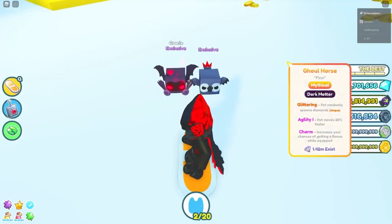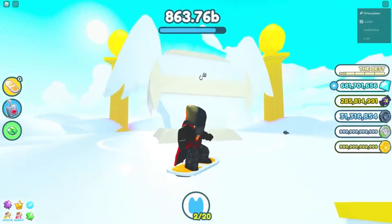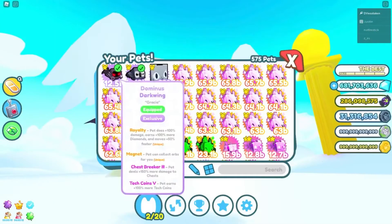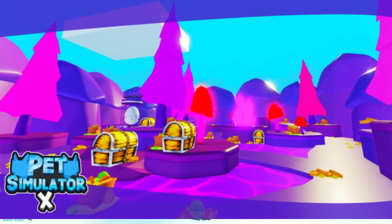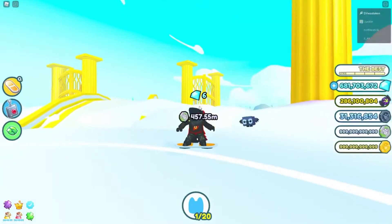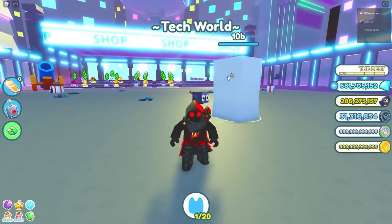A set of Pet Simulator X Codes were confirmed as expired on November 12, 2021. The following code will be released once the game hits 1.3 million likes. Pet Simulator X is one of the biggest games on the Roblox platform, and on November 13, 2021, it released a new update known as the Alien Update with a set of all-new codes. This release has brought new eggs, pets, and a variety of other features to the game.